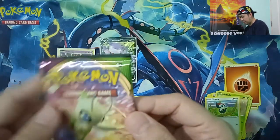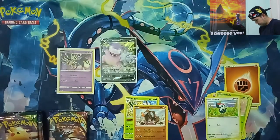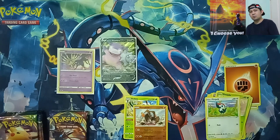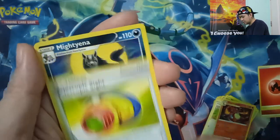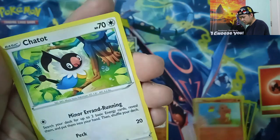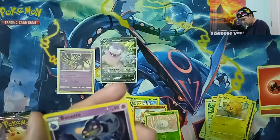Next pack. Code card, 1, 2, 3. Let's guess — Water Energy. It's Fire. We have Charmeleon, Telescopic Sight trainer, Mudsbray, Charmander, Chatot, Joltik, Reverse Holographic Nincada, and Avanet — Regular Rare.